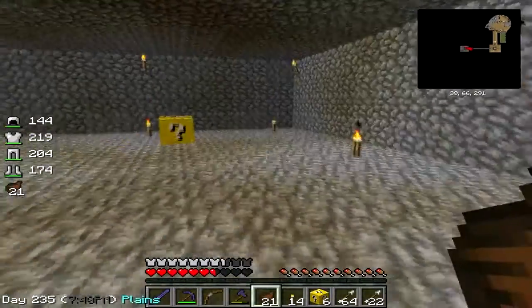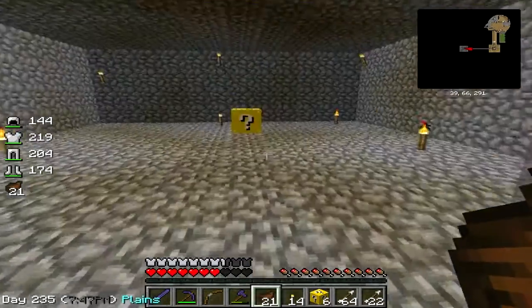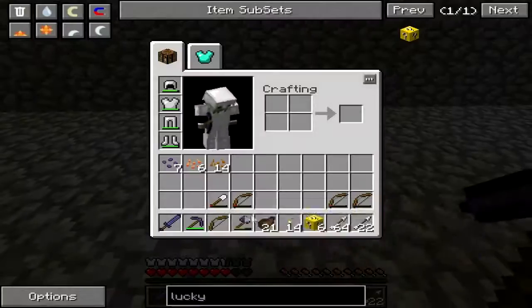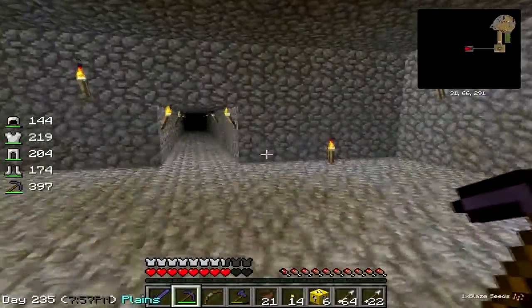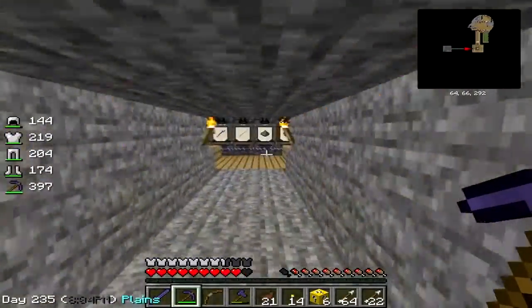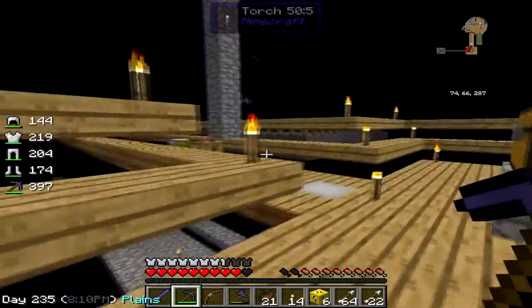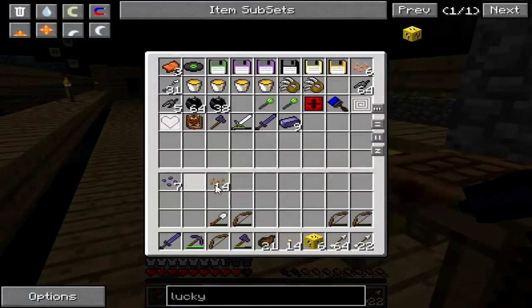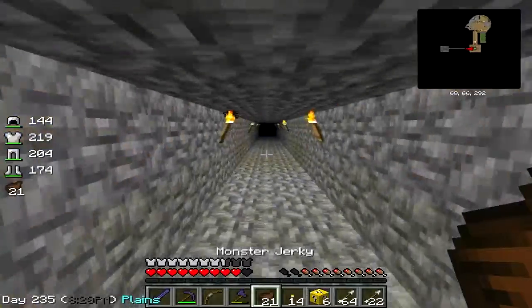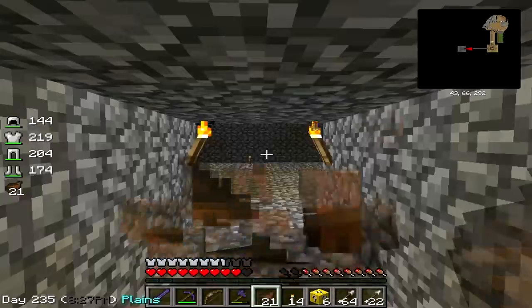If anything does spawn I actually don't have any way of stopping it from following me back to the base - that was stupid. Oh, what's this? Blaze seeds! That right there just saves us a trip to the nether. I'm gonna go deposit these somewhere safe - there's no way I'm losing these. I hope these six remaining blocks don't contain an ender dragon because I'd have to go back to the backup save and lose the blaze seeds.